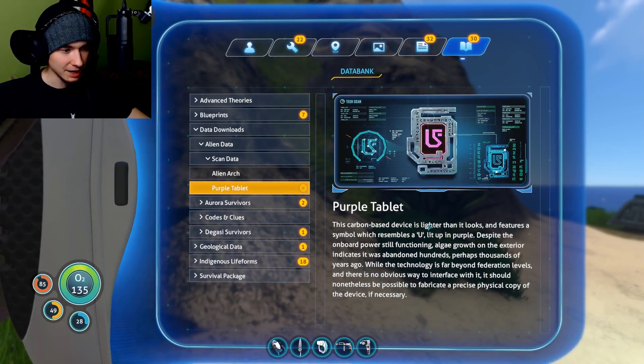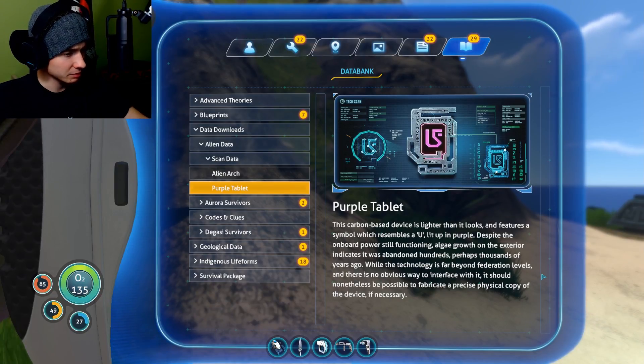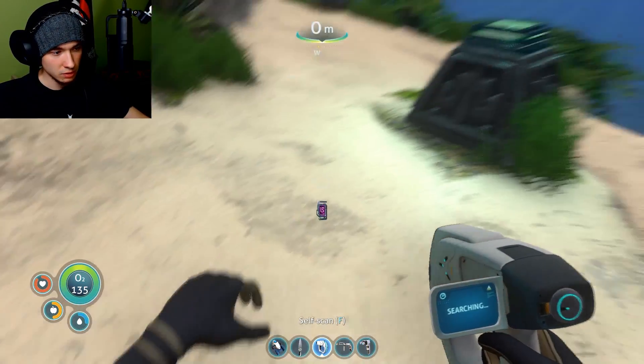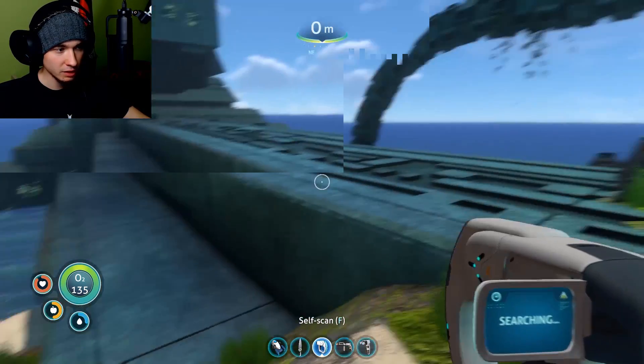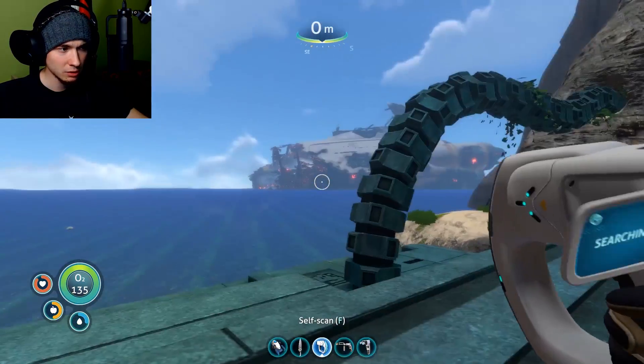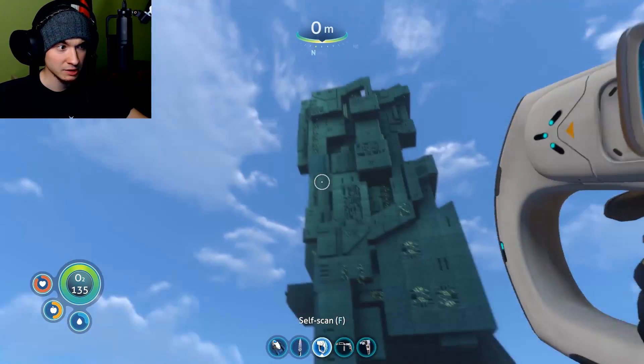Press tab to view. 'This carbon-based device is lighter than it looks and features a symbol resembling an alien lit up in purple. Despite the onboard power still functioning, algae growth on the exterior indicates it was abandoned hundreds, perhaps thousands of years ago. While the technology is far beyond federation levels and there is no obvious way to interface with it, it should nonetheless be possible to fabricate a precise physical copy of the device if necessary.' So we're at a level of technology which allows us to copy high-tech alien technology. When you look at the Aurora it looks kind of high-tech, but this is some next level.